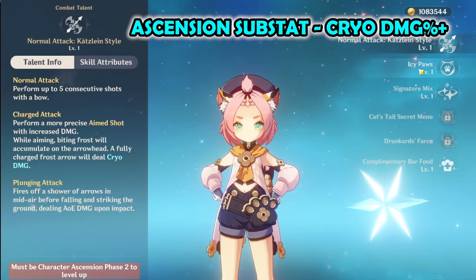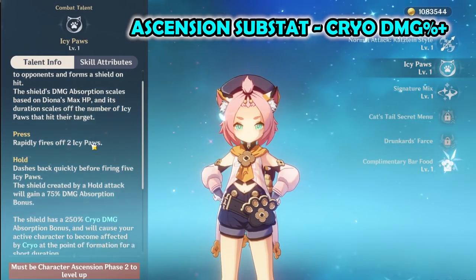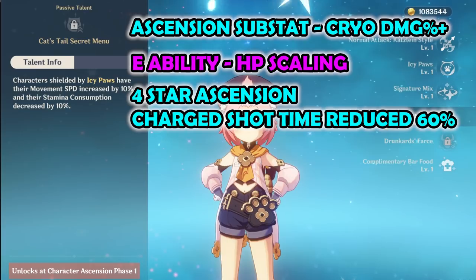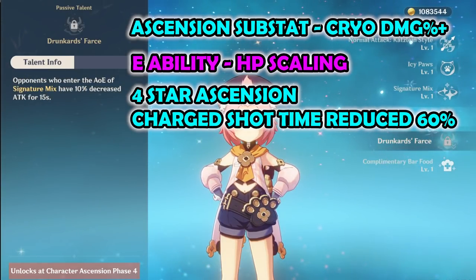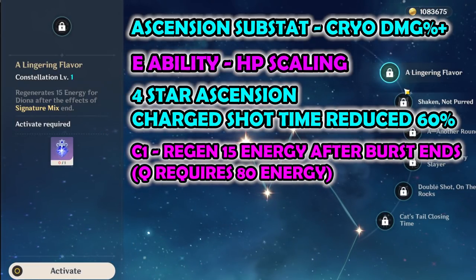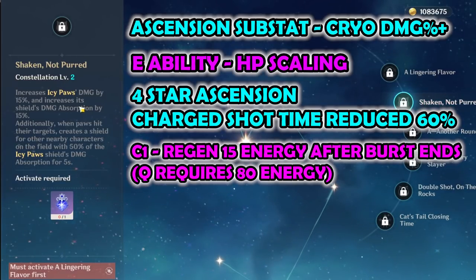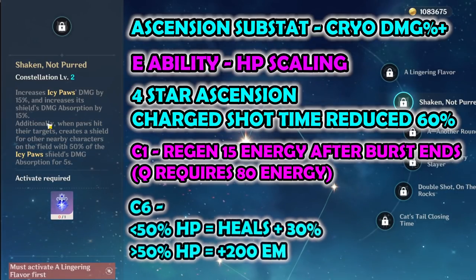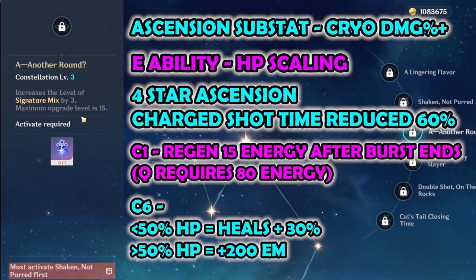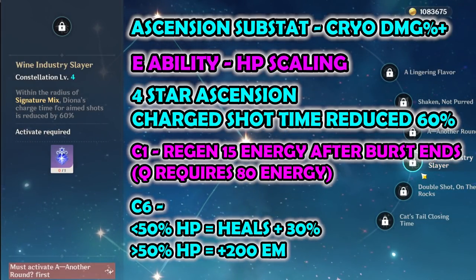Looking at Diona's stats, she has an ascension substat of cryo damage bonus. Her E ability's shield damage absorption is based on Diona's max HP. At ascension 4, her charge shot time is reduced by 60%, making her the fastest charge shot bow user once leveled. At constellation 1, she regenerates 15 energy out of the 80 required for her Q ability at the end of the skill. At constellation 6, under 50% HP she gets a 30% healing boost, and over 50% HP her elemental mastery increases by 200. Since she's a shield creator, I can see her staying above 50% HP, making the elemental mastery the biggest factor.